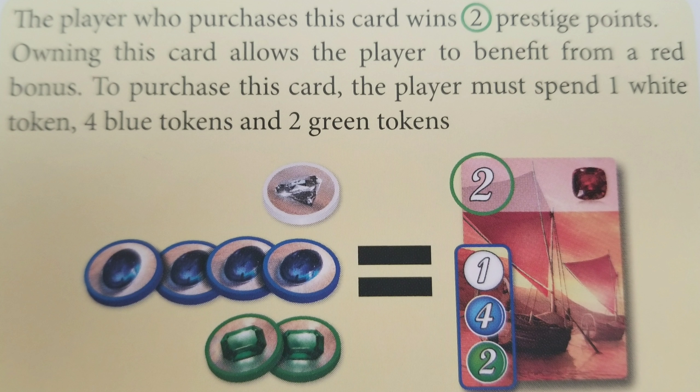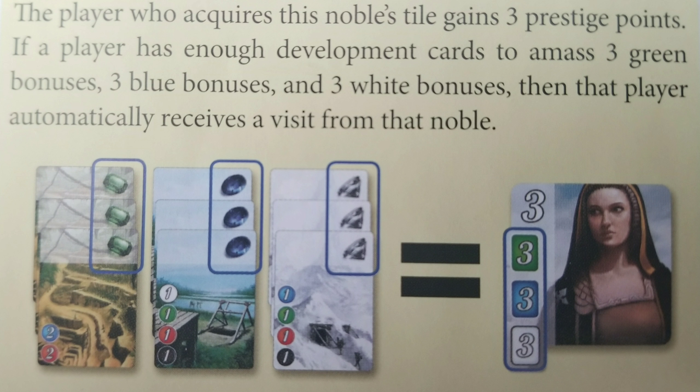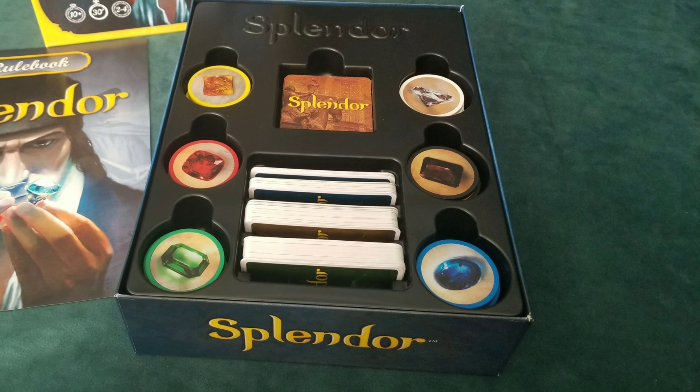When a player reaches 15 prestige points, complete the current round so that each player has played the same number of turns. The player who then has the highest number of prestige points is declared the winner. In case of a tie, the player who has purchased the fewest development cards wins.